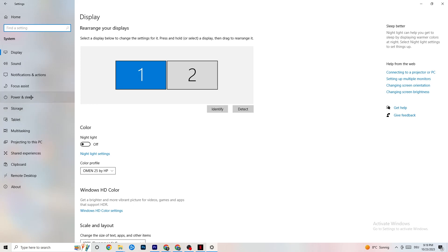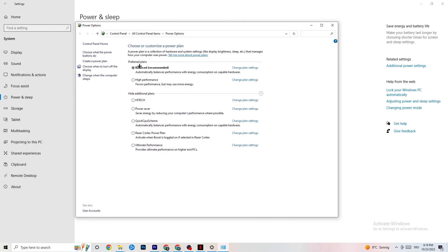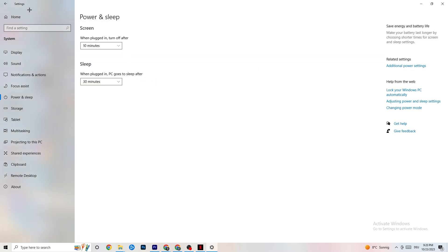Go back and hit Power and Sleep, then click on Additional Power Settings on the right side. You can choose between plans like High Performance, Power Saver, Balanced, and others. I can't tell you which is best — you need to check it for yourself. Click into High Performance or Balanced and check which is currently running better with your PC.